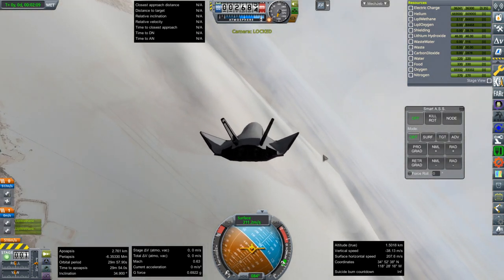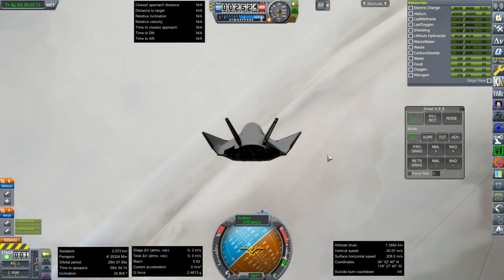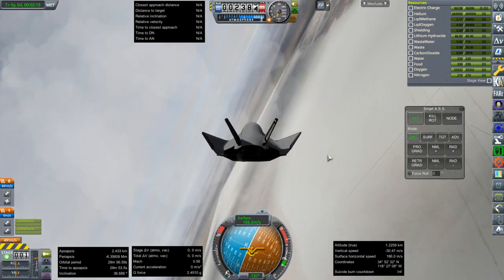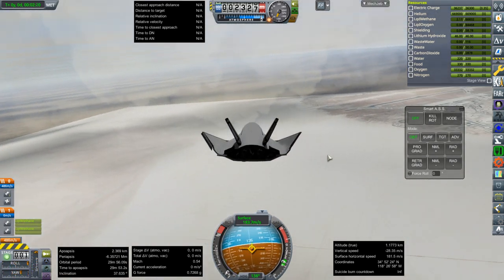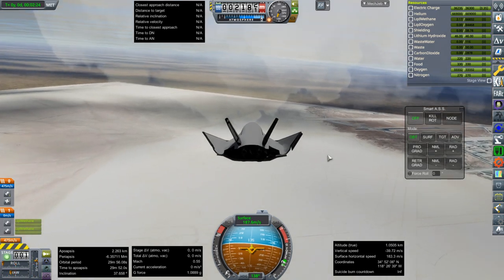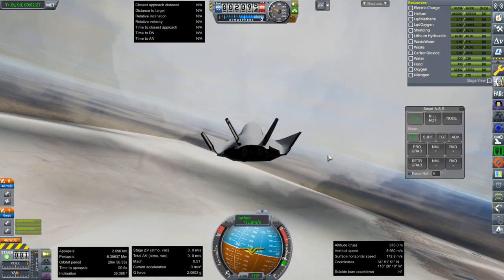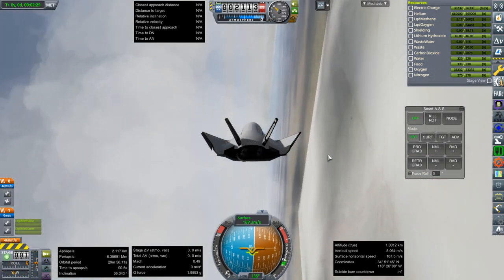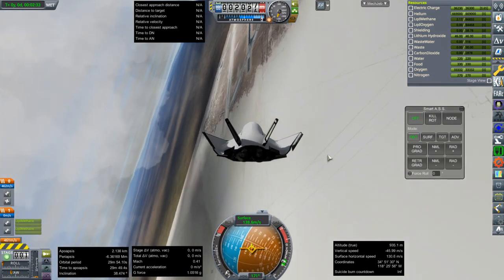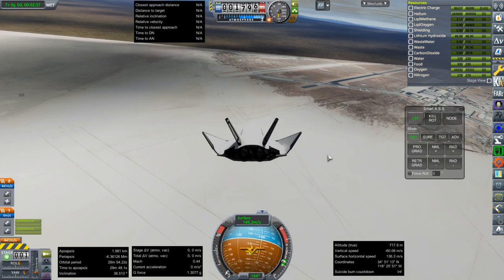It does have some vertical stabilizer-ish things, but that's about it — the rest is just really the body. So I tried to do a dead stick landing, but I wouldn't say I did a very good job. I didn't fully know what the stall speed was, which was a hindrance. I'm trying to bleed off speed here by doing little S-turn-ish maneuvers.